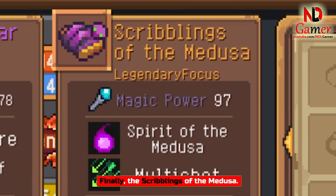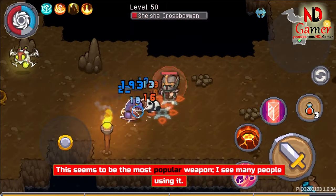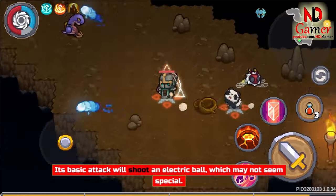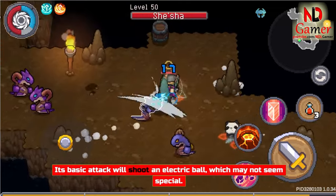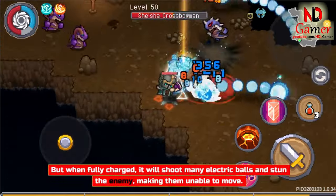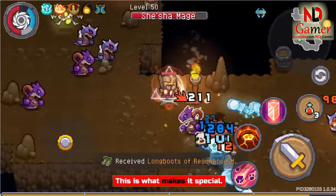Finally, the Scribblings of the Medusa. This seems to be the most popular weapon. I see many people using it — you can use it for all classes. Its basic attack will shoot an electric ball, which may not seem special. But when fully charged, it will shoot many electric balls and stun the enemy, making them unable to move. This is what makes it special.